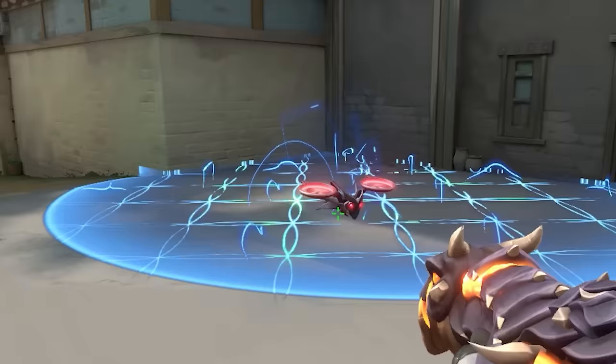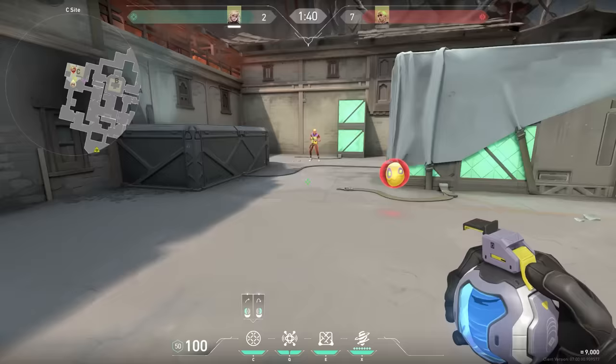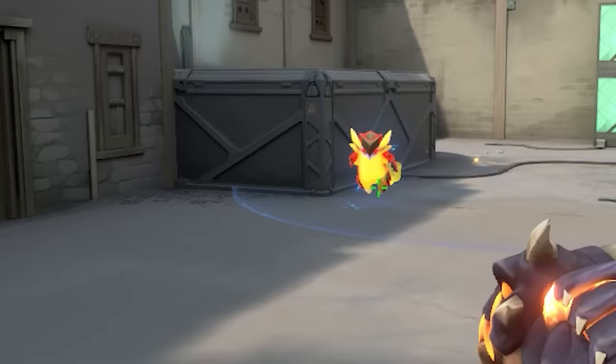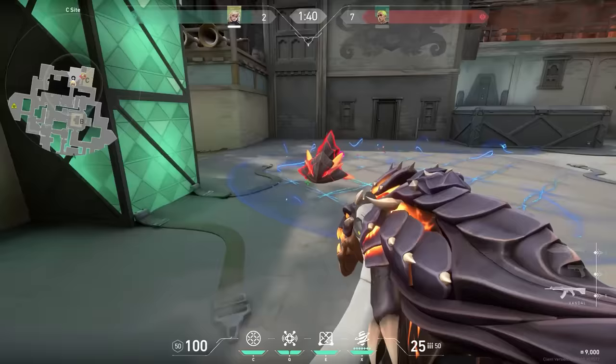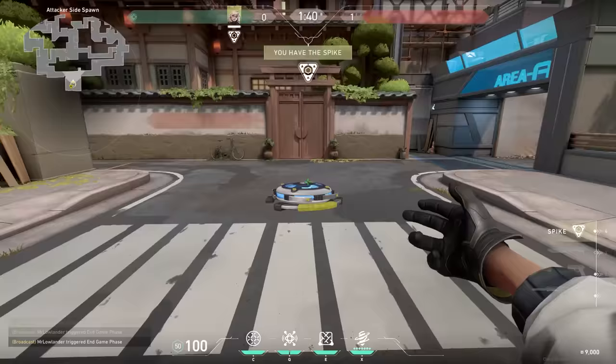Deadlock's E ability makes people crouch and walk slow, but it also slows the Sofa drone. It also slows down the Gecko Wingman, and that just looks very funny. And of course if the yellow blob is slowed down, the Gecko ultimate is slowed down too. Just be careful — the Gecko ulti is still able to jump out of it.